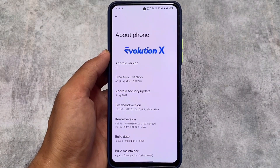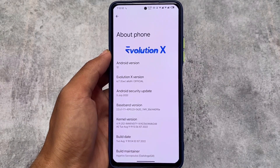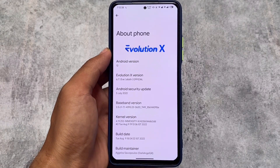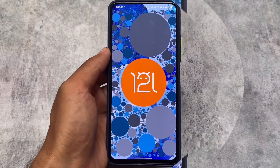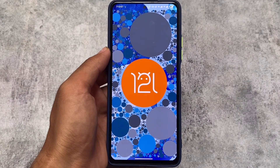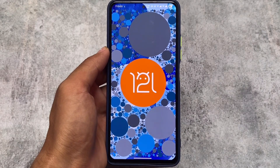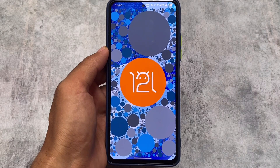We have Evolution X OS version 6.7 with the latest update. Unfortunately the August security patch was partial, so the July security patch is included, but Evolution X version is bumped to 6.7. I've installed it on a Mi 11X, basically Poco F3. It's the official version, available for many devices, so if your device has an unofficial or official build, go for it.